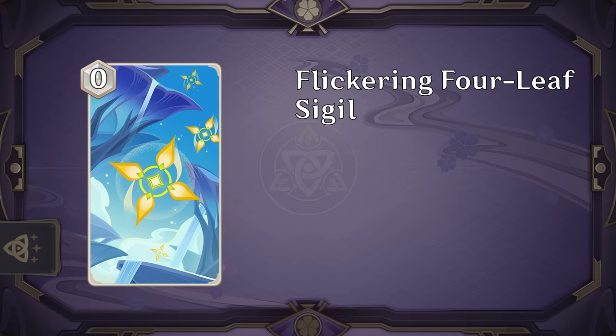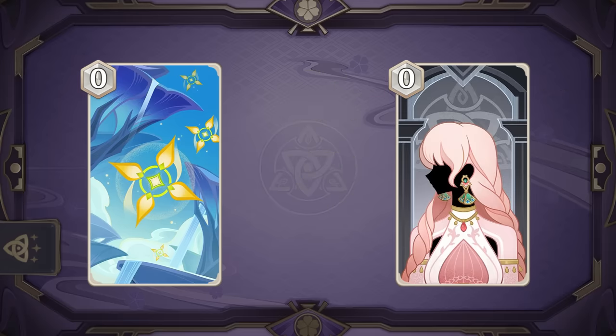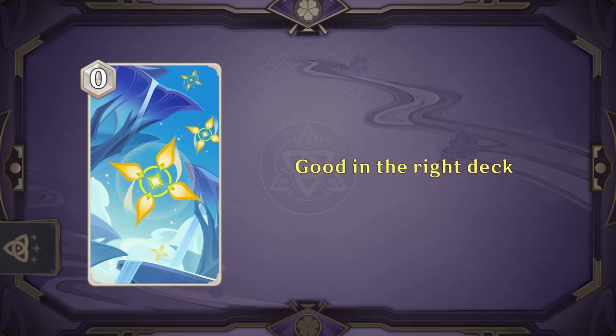Flickering Four Leaf Sigil is a really cool card that is played on a character, and for the rest of the game you'll switch to that character at the end of every round. This actually might have some niche applications in combo decks that want to safely build up a key character but not leave them exposed at the end of the round, always allowing you to safely switch onto a different character. This also seems great in combination with the Vorukasha's Glow artifact we saw before. Definitely a niche effect, but can be powerful in the right situation, so looking forward to seeing if anyone can cook something up with this.